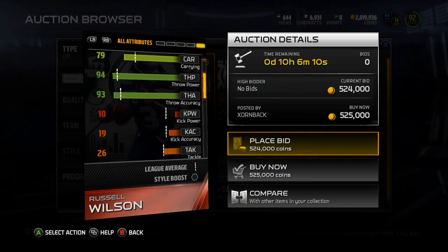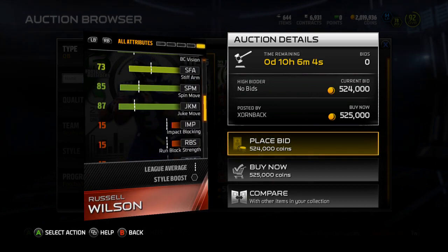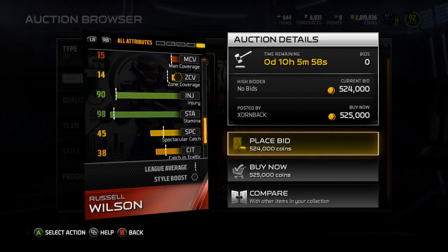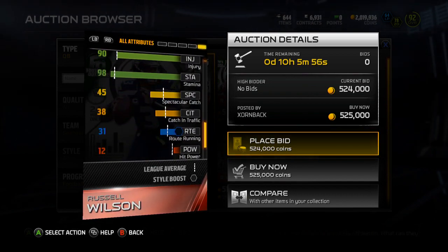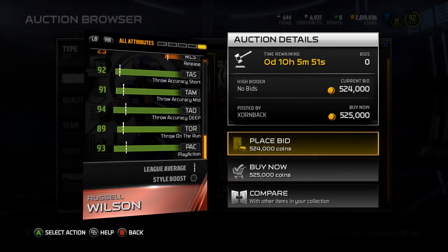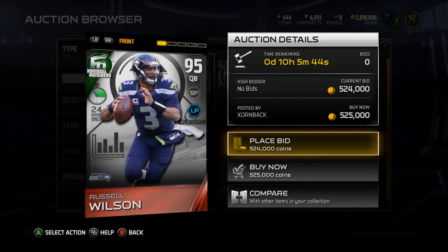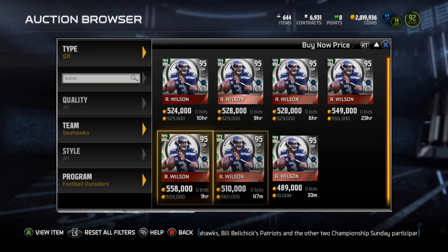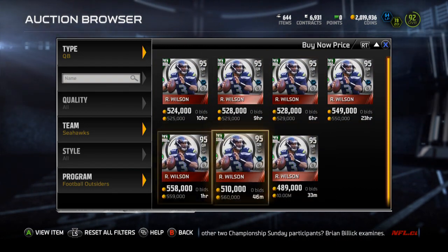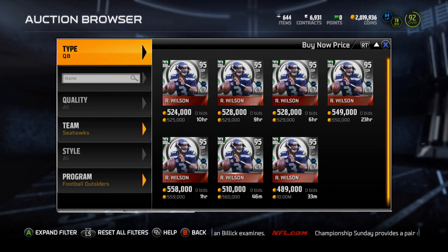He's got 70 catching, 79 carrying — really pretty good for a quarterback. 86 jumping, nice spin and juke move, not an awful stiff arm. 98 stamina, so you can run him. 90 injury, not the greatest. His throwing on the run is an 89, so not terrible — probably up there with the Aaron Rodgers card. Pretty decent card, but in my honest opinion not really worth 500K for a 95 overall quarterback. It wouldn't be much different if he was a 97, 98, or 99. Not necessarily worth it.